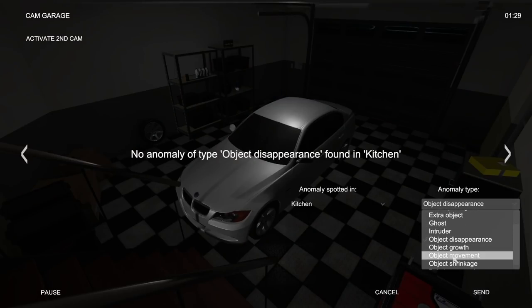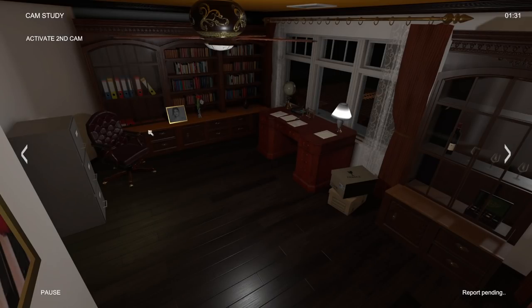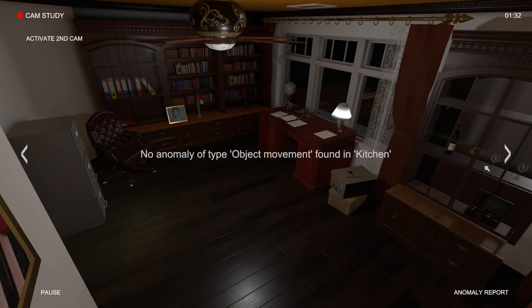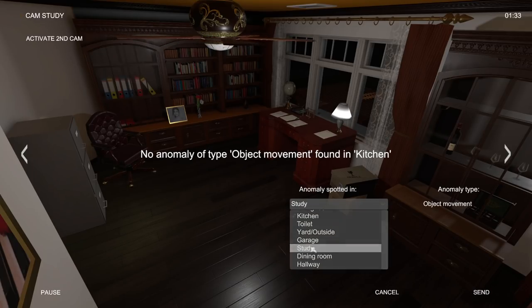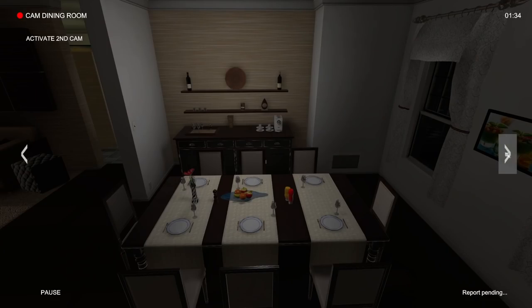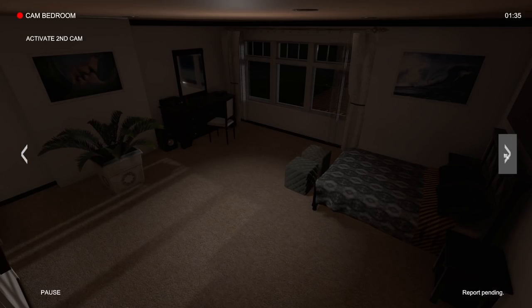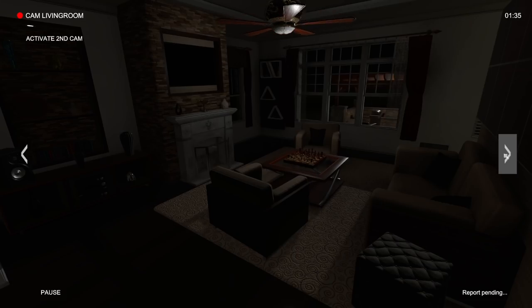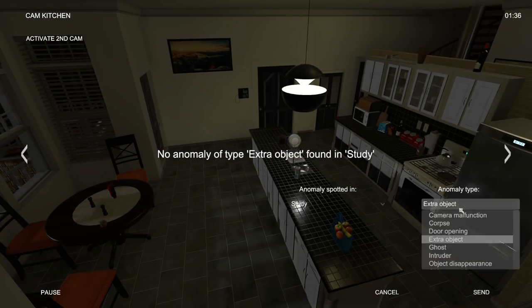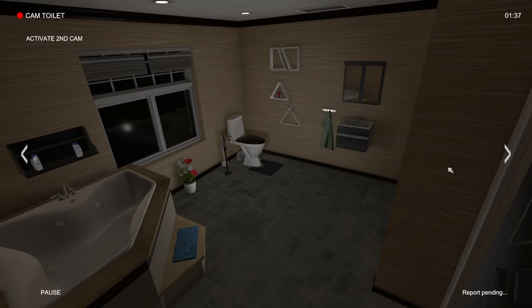Alright, object movement — I feel like if anything's going to hit, it's going to be this one. The four papers are there, the chair is there. There's seven binders, right? Yeah, there's seven binders. It's like everything I pay attention to isn't what changes. Maybe these glasses in here might have changed. Alright, let's do the study, and let's do extra object, go. See if we can maybe get something in there. There's got to be an intruder showing up, right? Or a ghost or something. There's got to be something, right? I mean, there's no way. No ghost, no intruder. How? Alright, let's do object disappearance, go. Oh, this is so bad — we're going to lose.